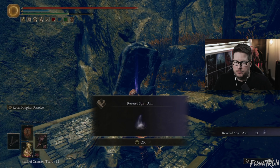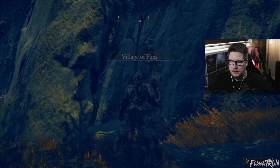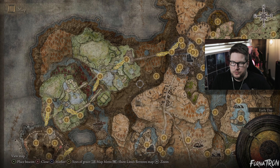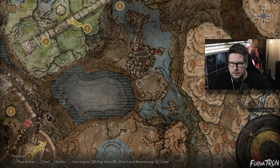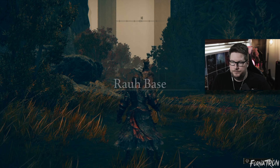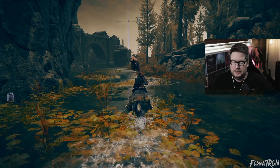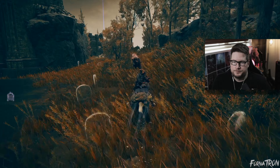Now we're going to the Recluses River Downstream site of grace. Jump on Torrent, run off a bunch of these ledges, drop down, dodge all these fools, drop down here. There may be a horn dude to the left — just ignore them. Run over here, go right where we went left before, then run all the way up here to the Village of Flies. Jump, and there's another Revered Spirit Ash. Quit the game out right here.